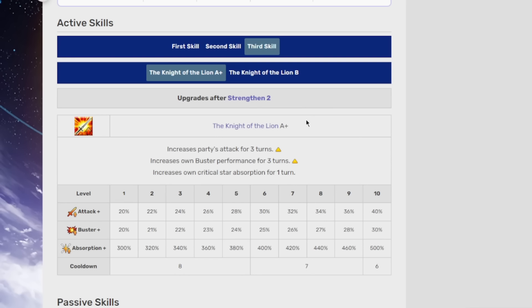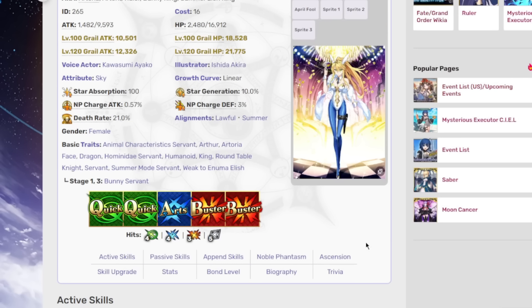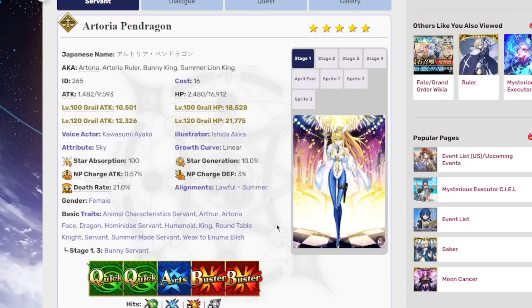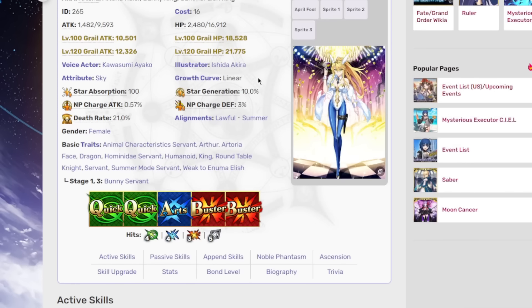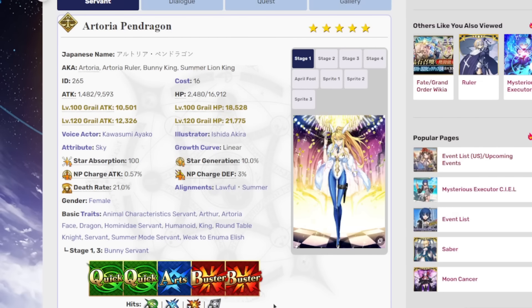I can see this having some use — maybe you use her to take out one of the lesser waves and you need a stronger DPS to take out the one million HP enemy. I might be coping a little bit just because I really like Ruler Artoria, but I can see some use for it. I'm excited to get my hands on this in two years because I don't have this servant on JP, but she's on rate up right now so maybe we'll see.